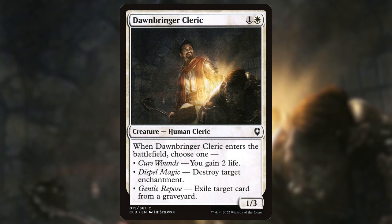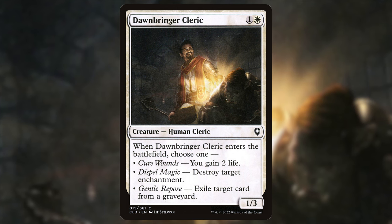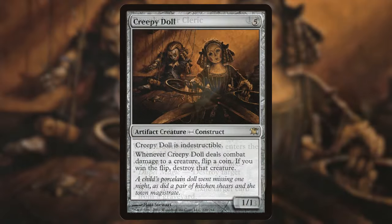Got another choose-one ETB creature: Dawnbringer Cleric — one and a white, 1/3 human cleric. When it ETBs, choose one: gain two life, destroy target enchantment, or exile target card from a graveyard. For two mana you destroy two enchantments — that's really good. Since we have blink options we can blink this, get another two and another two, so it's a fantastic removal option.